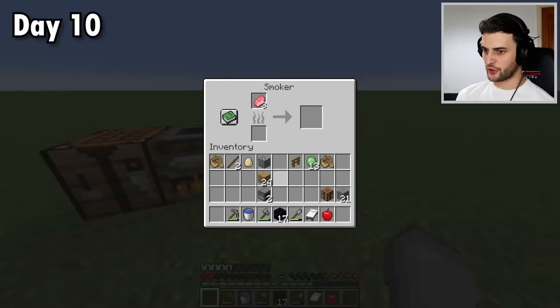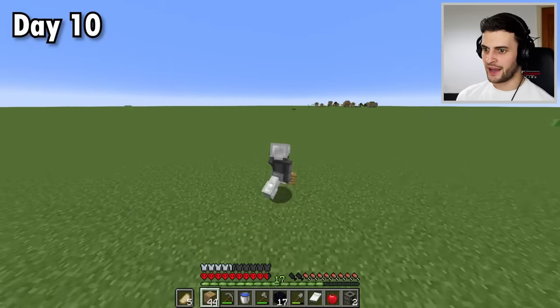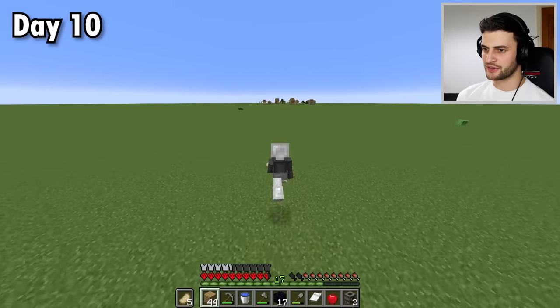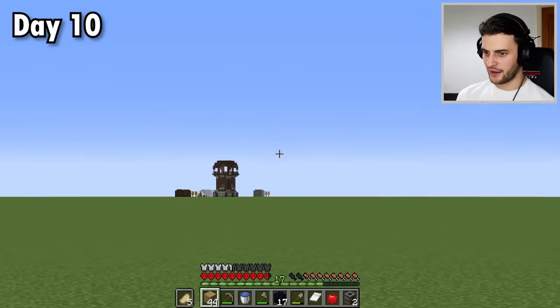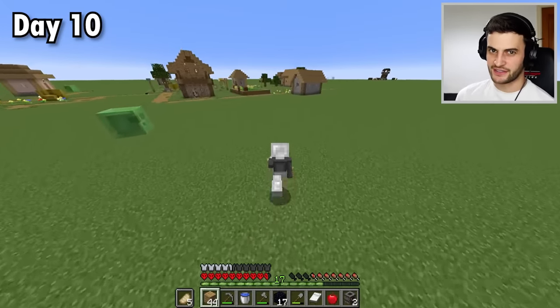Because it's superflat, I can have my render distance so, so high and it really doesn't affect my FPS, meaning I can find structures from much, much further away. I should also cook some food since I'm a little low on health. Mobs are spawning in now. And what is spawning? A pillager outpost. I'm definitely not ready to do a raid at this point, but it's great to know where it is.